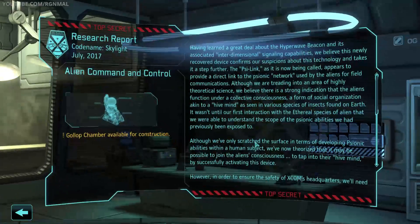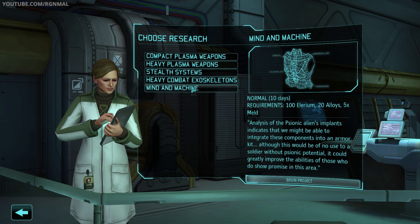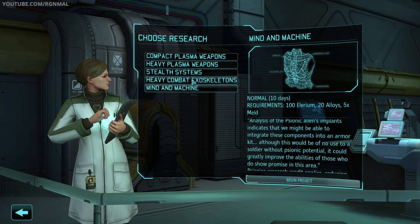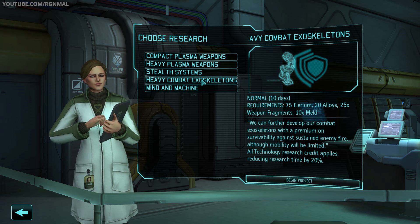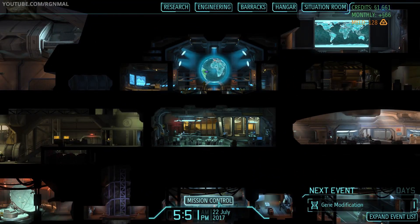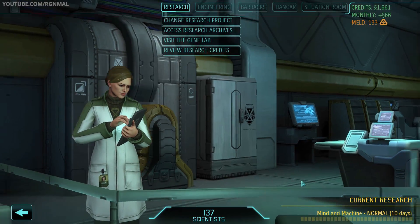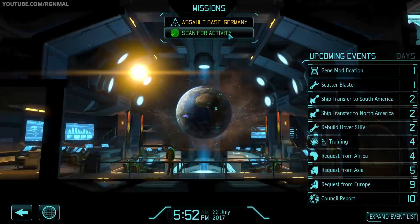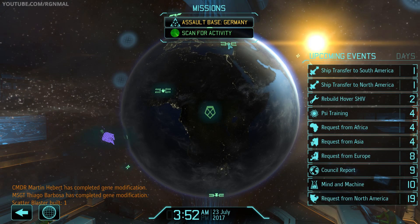Alien command and control is done. Gallop chamber now available for construction. Mind and machine — yep, we need to do that. But I also want to do heavy combat exoskeletons. Actually, let's do mind and machine first, and then we'll do heavy exoskeletons. Got the scatter blaster — that's the pulse version of the shotgun. Pretty nice, lots of extra crit and whatnot.